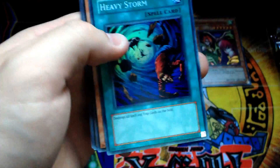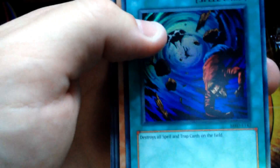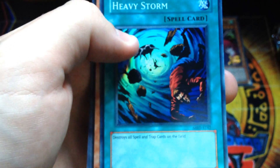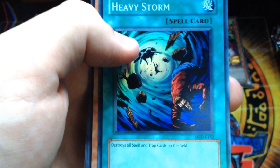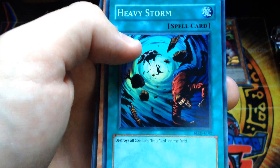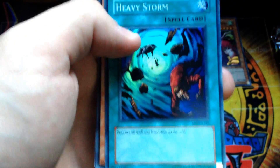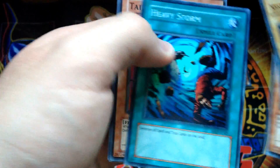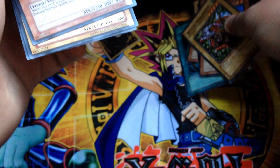Mystic Horseman... Ocean Eon... oh sweet — Heavy Storm! That'll be worth a fair bit when it comes off the ban list. Wow, I didn't think I'd get a holo after all that. Heavy Storm is always a really good super to pull. When it gets unbanned it might be worth five or ten bucks. Giant Tornado will probably come back too — they usually don't keep those banned for that long.